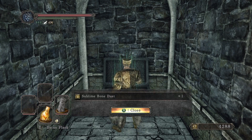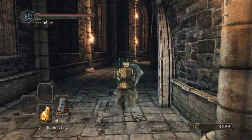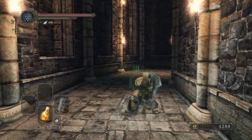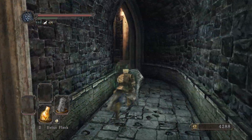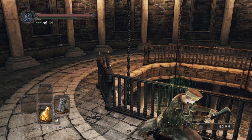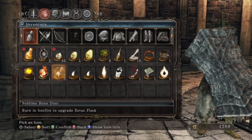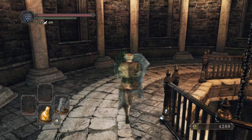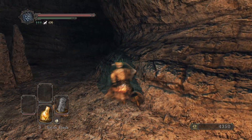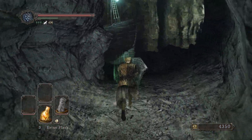I think I could set up a keybind pretty easily — just get a script running so when I click a button it clicks two buttons for me, because I hate trying to do the jumping attack manually. I'm just so bad at it, it's not my forte. Also, I should mention the Sublime Bone Dust makes Estus heal more, so it's a very good thing to grab. I already cleared through this area and opened the way to the boss, so I can literally just sprint there.